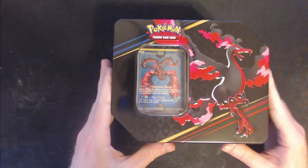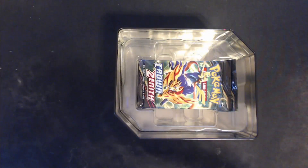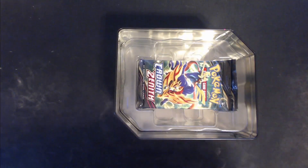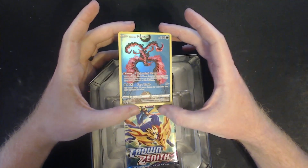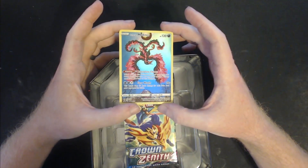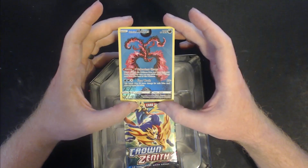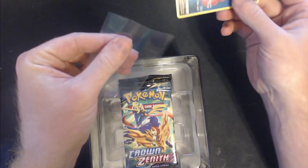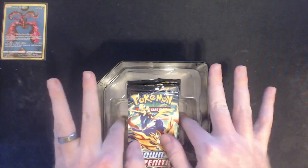All right, here we go — slowly open it. Grab the code card out of there as well, throw that on the ground. We have this beautiful card: Galarian Moltres. The sinister aura that blazes like molten fire around this Pokémon is what inspired the name Moltres. That's going on a sleeve because it is a beautiful card.